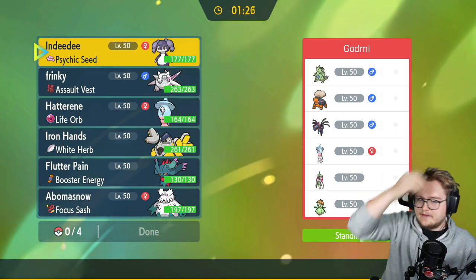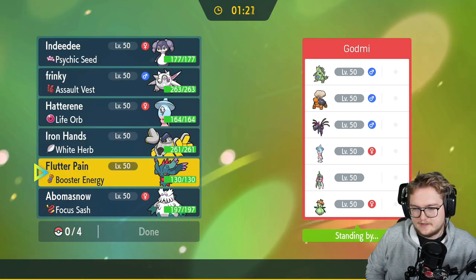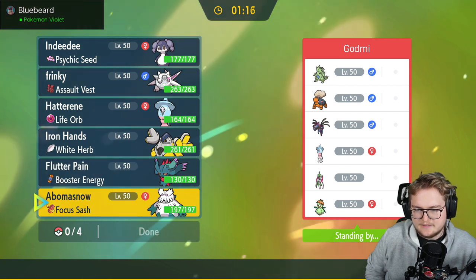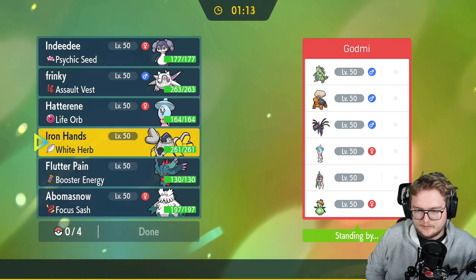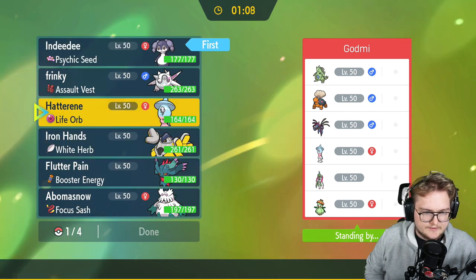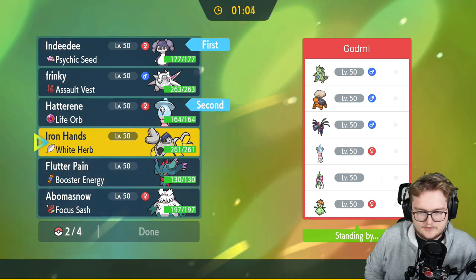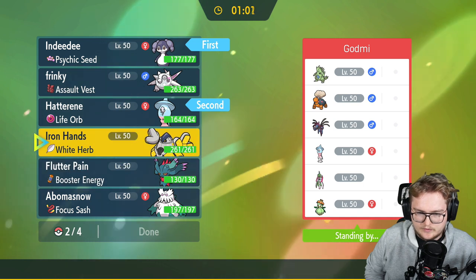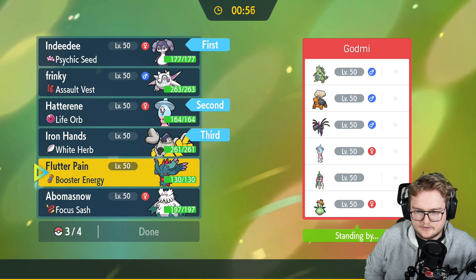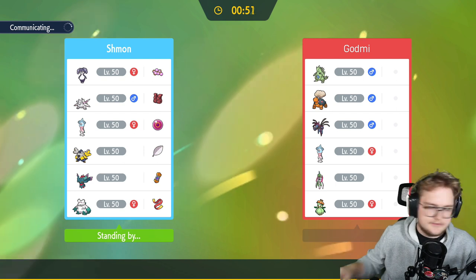Alright, we're back. They got sand and sun this time — pretty interesting. They also got kind of a trick room mode. Hail isn't really looking that great right now because they have two different ways to remove it completely, so I think I'm going in Indeedy plus Hatterene right now. Just set up trick room — trick room is fine. We got rock-on Iron Hands as well. We can use that and then Flutter Mane to try and sweep the rest of it again. Flutter Mane is really the glue that keeps this team together.